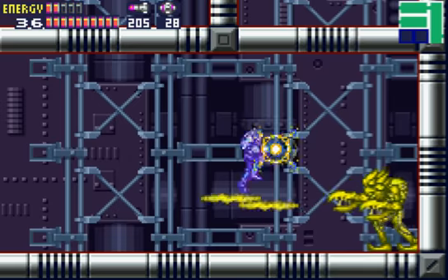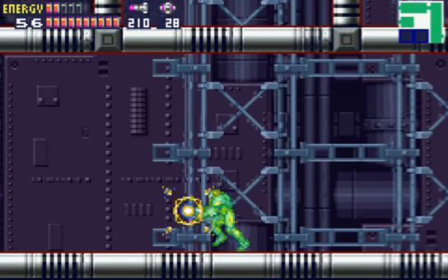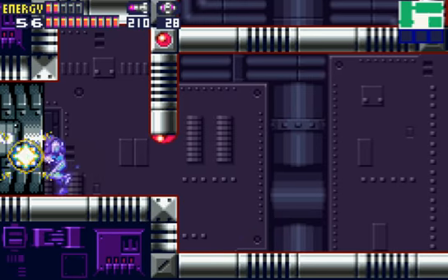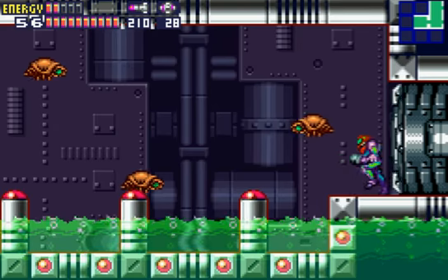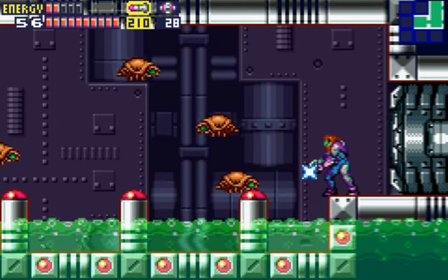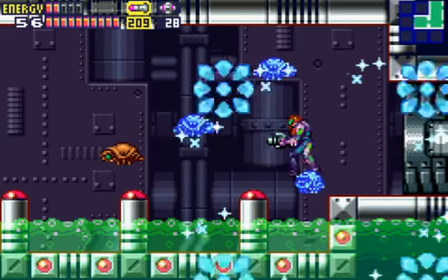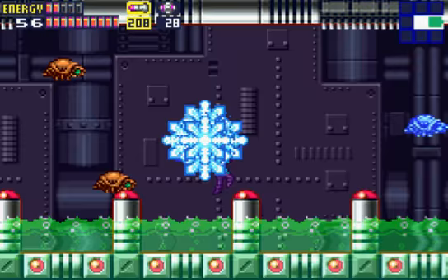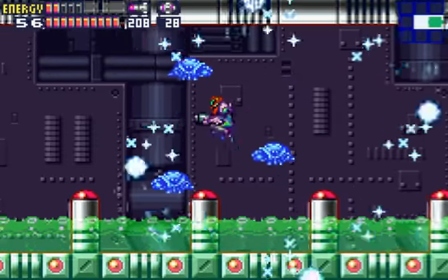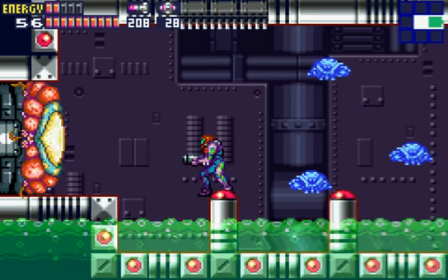We lost a little bit more life — but hey, whatever. Now we're going to go into this room here. If you want to not get hit, just use a diffusion missile — freeze it onto the guys, and equip another one as you're moving along and use it. If you don't care, then just walk through. We have another door, which means one thing: boss.